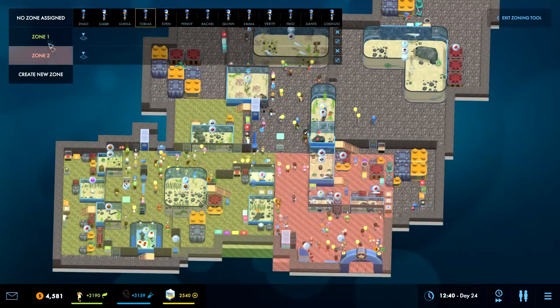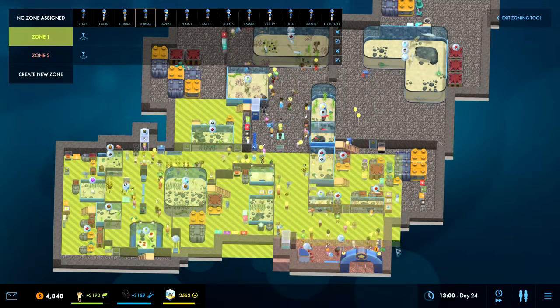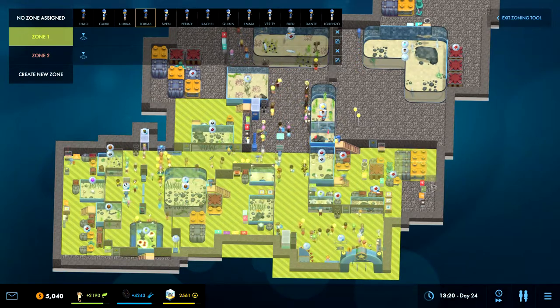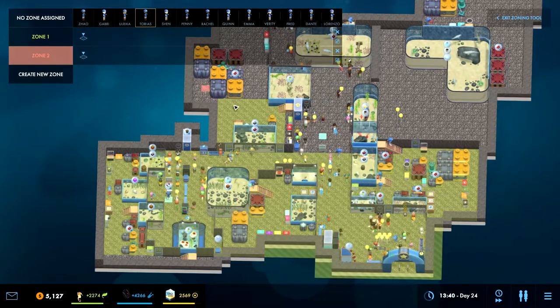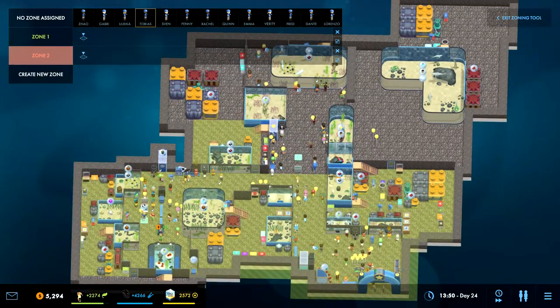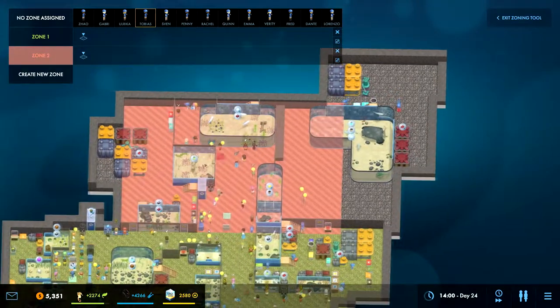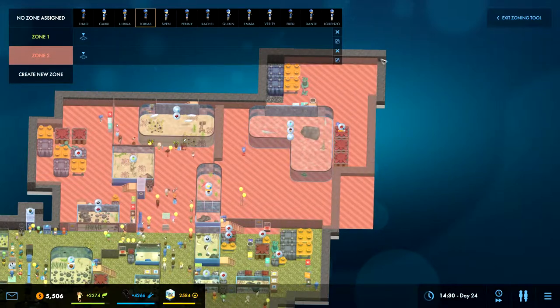Let's go to manage and pull you out here - zone assigned, there we go. Zone one, we're going to change this to zone one. And then zone two we're going to put you here. I don't know if that's the best way of doing it, but that's what we're going to do for now.